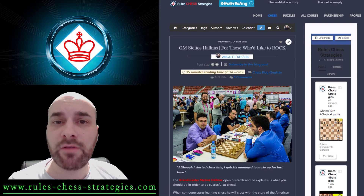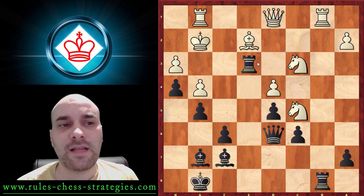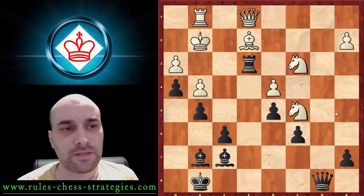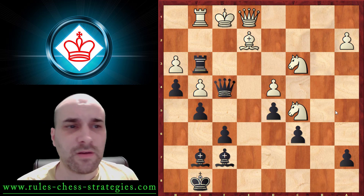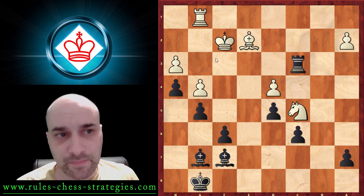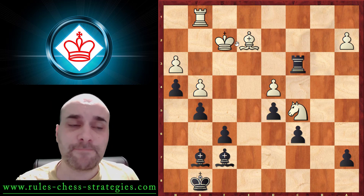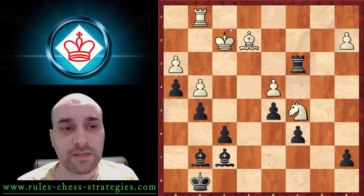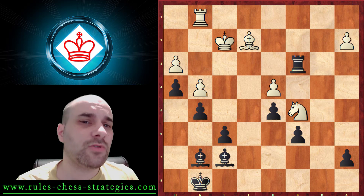If you follow the blog post you can read more about Stelios' life — you're welcome to click the link below the video and learn more. Again, this square is vital and we're threatening the knight. For example, after these exchanges we have this check, the king has to go away — maybe the queen can join the attack, and we have a very, very strong attack that transposes into a winning endgame.